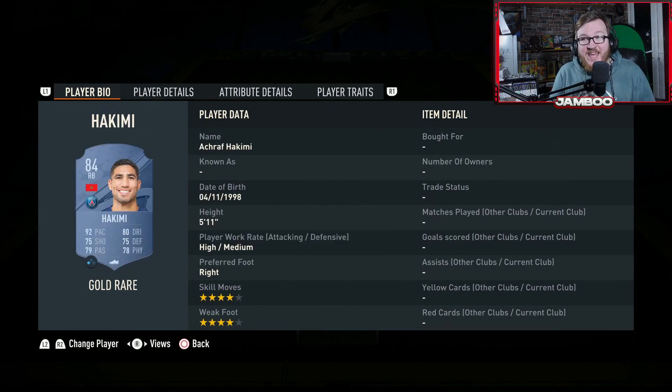First up, we do have Hakimi, just his normal gold version. This team long term, you are able to upgrade it — when you get the coins, you can upgrade this Hakimi into his 87 version. That is something I really love about this team; you can actually work towards long term progression, which just makes the game more fun. His gold card is only about 5,000 coins — unreal value, and he's going to provide some really nice links, as you'll see.